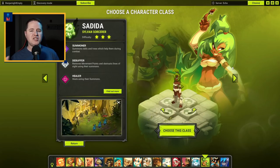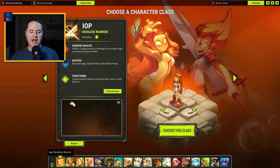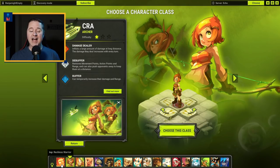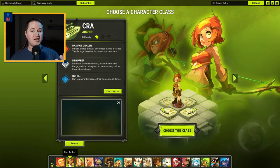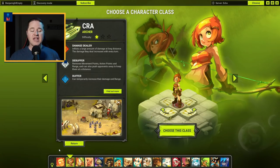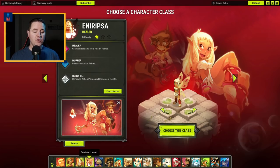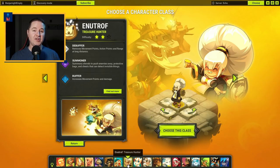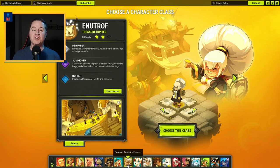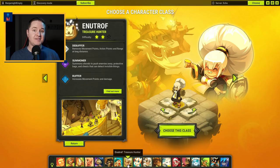For quick recommendations: if you're brand new and want damage dealers, the IOP class and the Craw class are both fantastic. IOP is much more close range combat, and Craw is your long-range archer. If you're looking for a support-type role that's also fairly easy, the Enuripsa is fantastic — it's a pretty straightforward healer class. The Enutrof is also really good; they're kind of like gold diggers. Build them in the chance element and you'll hopefully get a lot more loot compared to other classes.